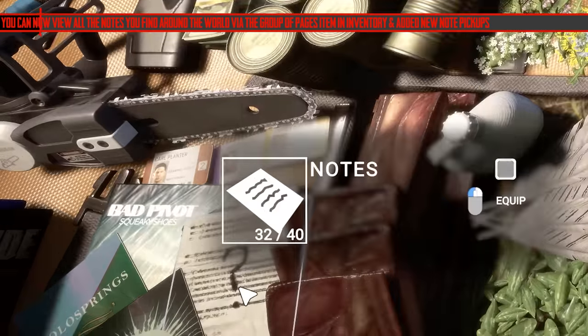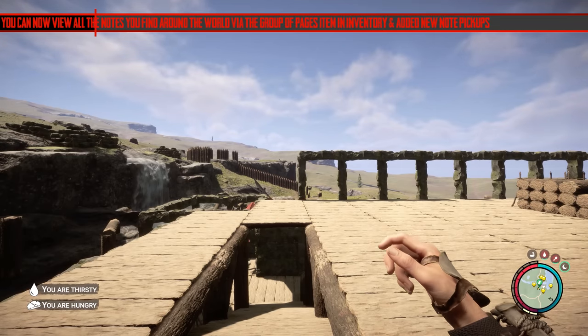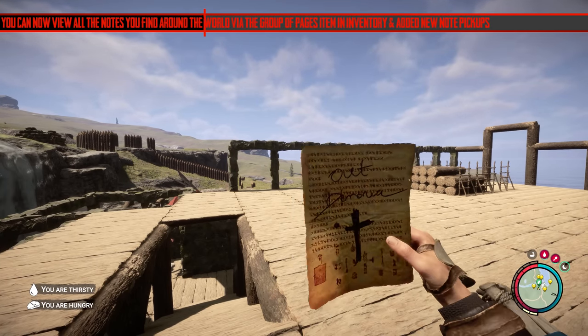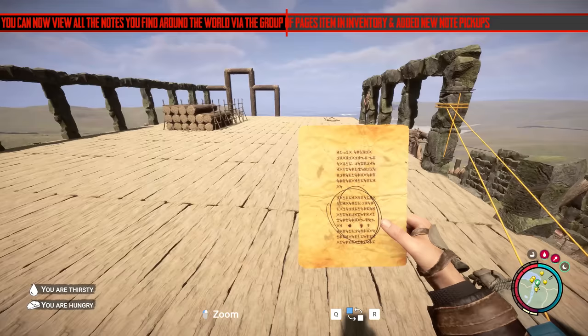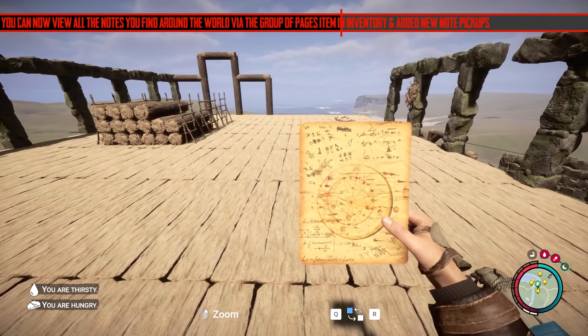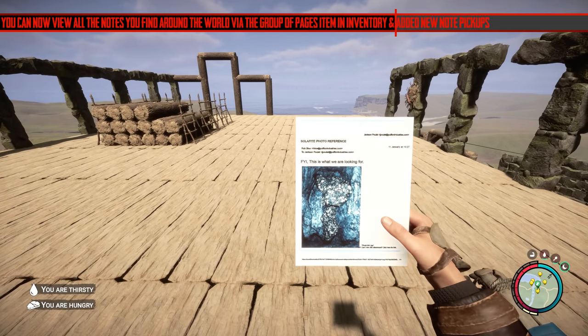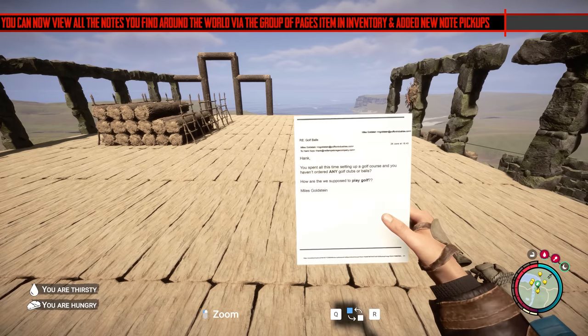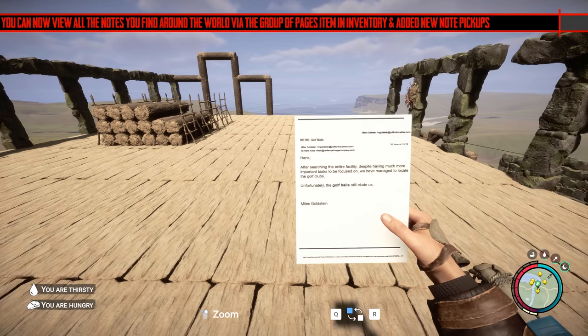The next addition is that you can now view all the notes you find around the world via the group of pages item in the inventory. They've added new story pickups, and scrolling through this pile you'll see there are new ones. They used to have this in the survival guide in the forest but it didn't work that well — I think this is a better way of doing it.